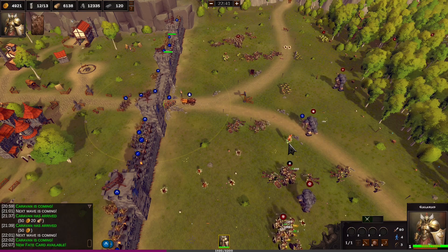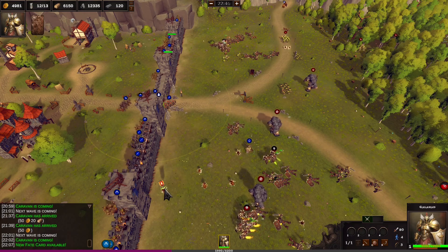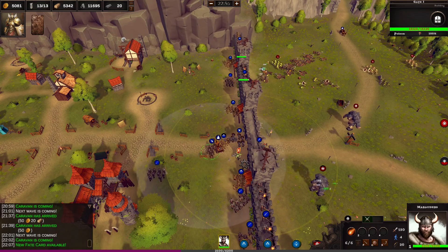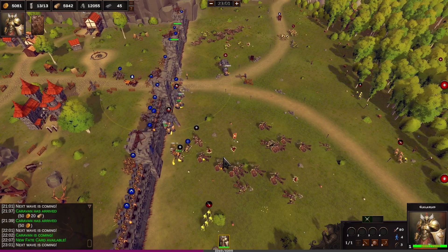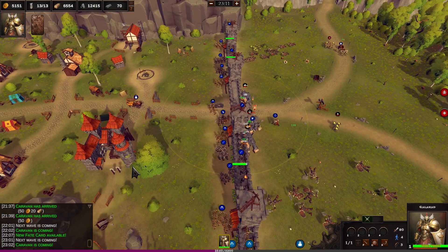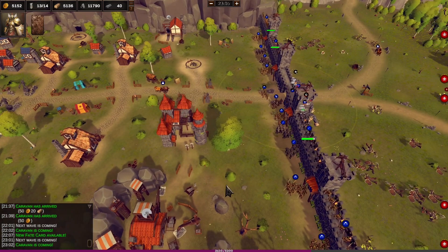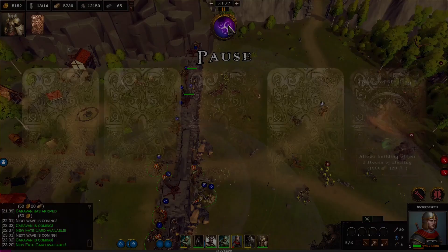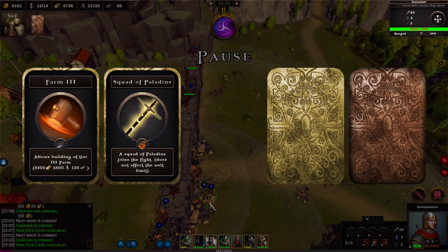I'm thinking I might just get another farm down in a minute. One more squad of muskets - they can kind of tank the front a bit. Galahad, you're only going to get wrecked out there mate. Yeah, these things are a lot more tanky, aren't they? More than last time. Oh boy, that's the swordsman - yeah they're going to take a lot of damage.